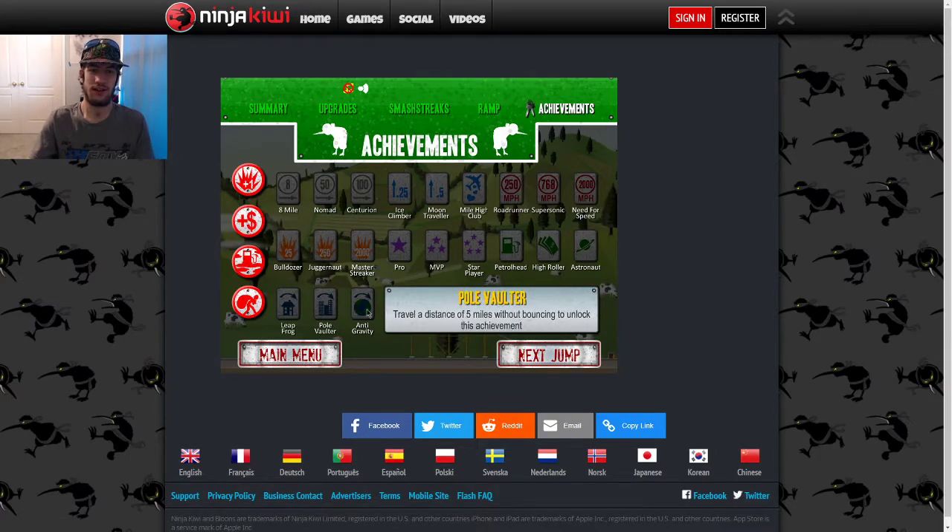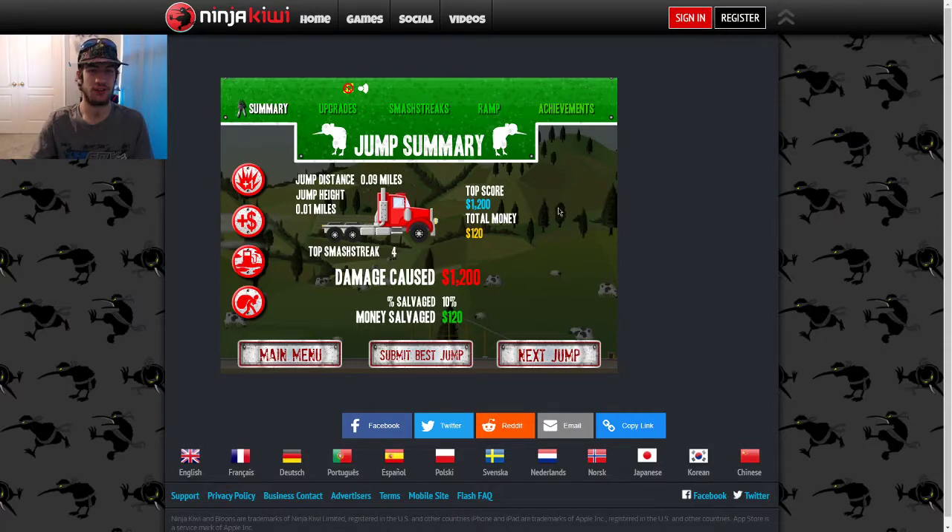How many achievements are there? I'm just gonna see. We got 3, 6, 9, 18, 19, 20, 21 — there are 21 achievements. I just earned 120 bucks... wait, that's my total money.